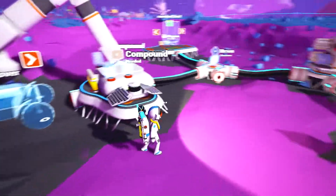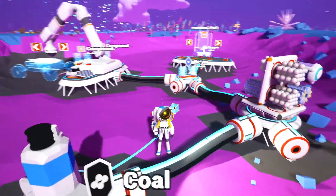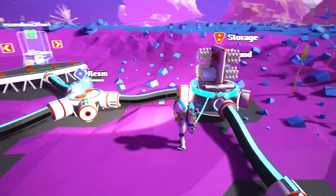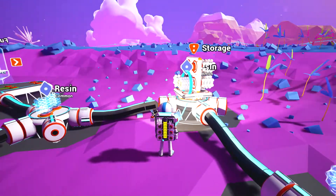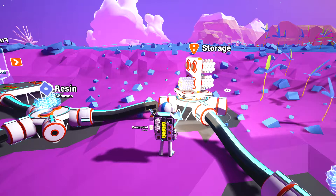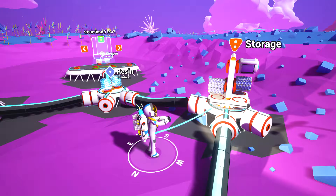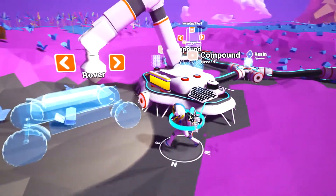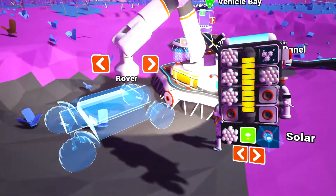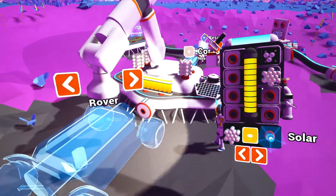Alright, I need a lot of compound. Do I have enough compound? I have some compound over there. Could be enough, that's good. But I think soon I have to... no, that's resin. I have to search for some more compound again. But when I have my rover, this might be a little bit easier. So I like to build the rover — this means I need to place all the compound here. Very nice.